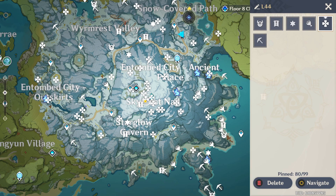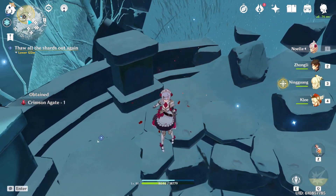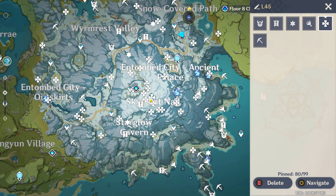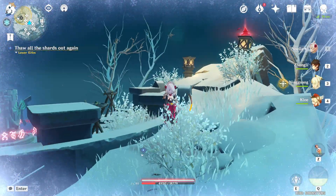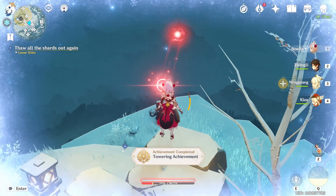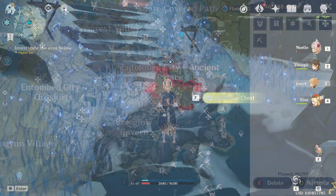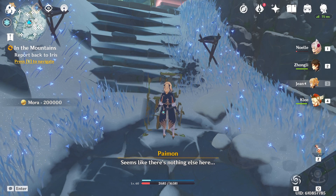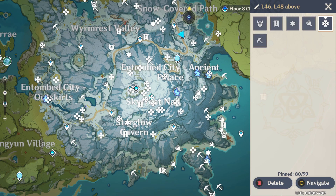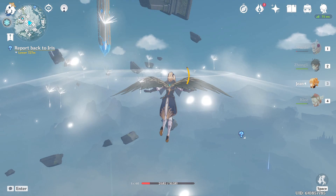Location 44 is near the peak of the summit. Location 45 is literally at the peak. Location 46 is between the teleporter and the domain — it's a reward for the 'In the Mountains' quest. Location 47 is back at the summit: activate the anemo totem, it will give you a glider boost that goes straight towards the pillar in the sky.